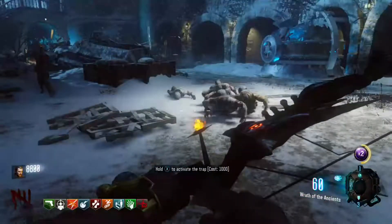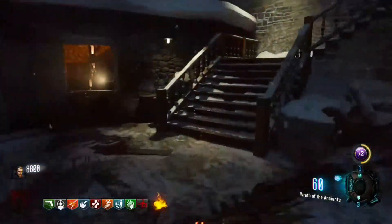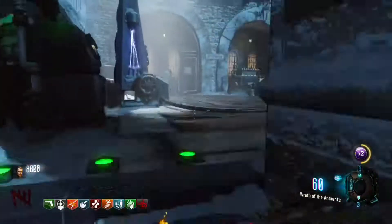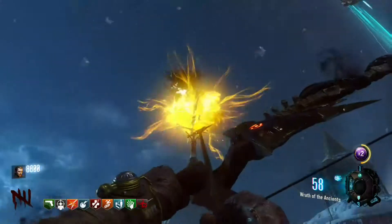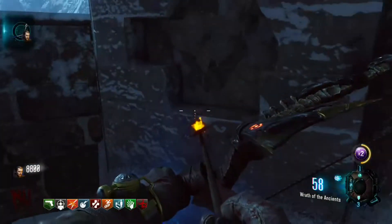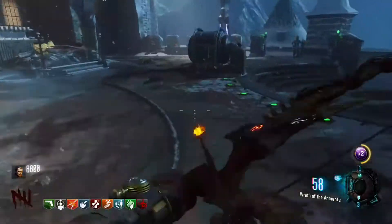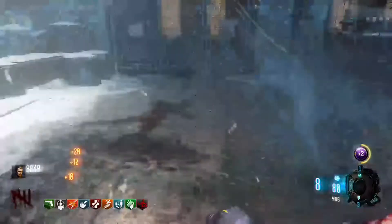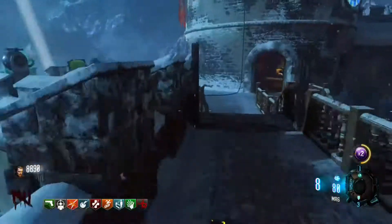So start off with the ancient bow. And then what you want to do, Matty, is actually come to the death ray up here. Shoot that. Pick the arrow up. And as you see in the left hand corner, it's started the thing, so what I'll do now is jump past them.